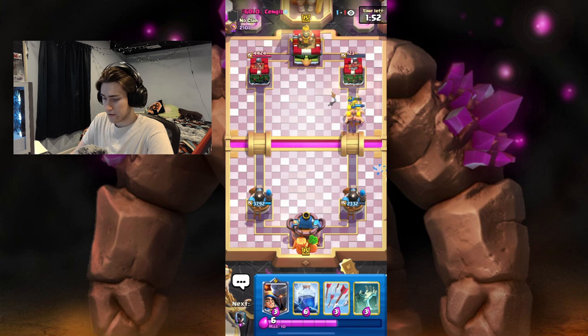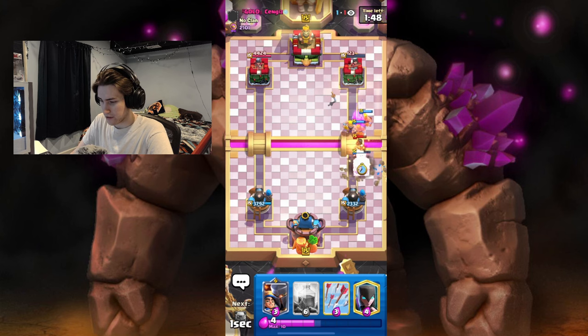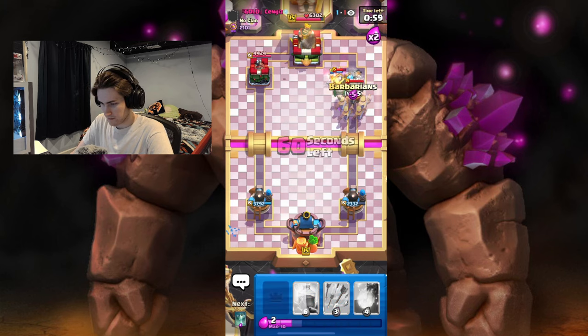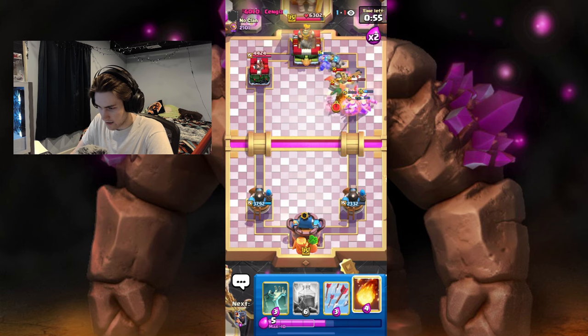We basically won the game and as long as I play defense I should be able to win. This is already looking like a dub. I'm gonna use Evil Barbs to take out that Mega Knight, and we're just going to Fireball all of this as well — why not.